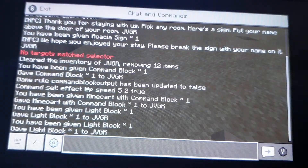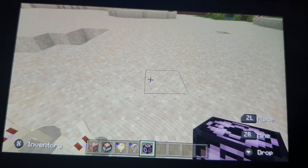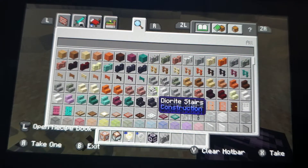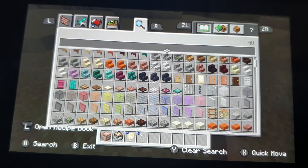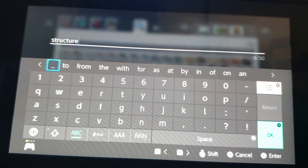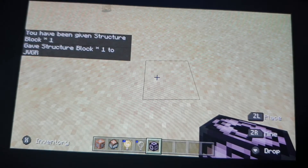Next we'll do structure blocks and structure voids. You just need to do the slash give command — actually, I thought you might be able to get them from the inventory, but no, you can't. So I'm just going to get the structure block back using the give command.